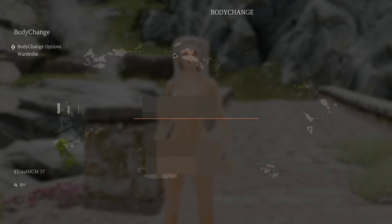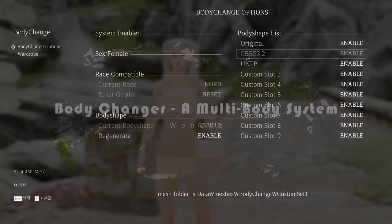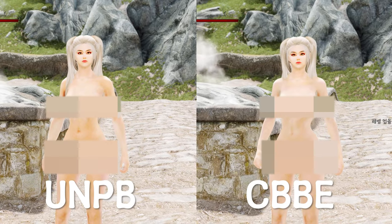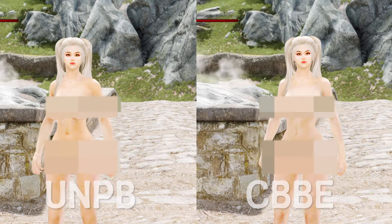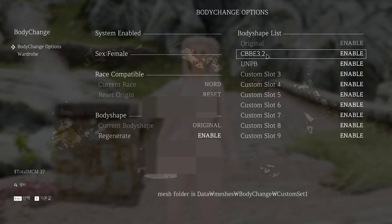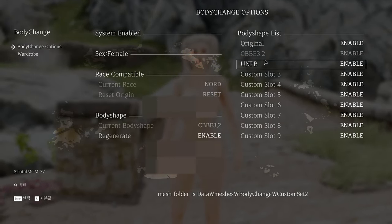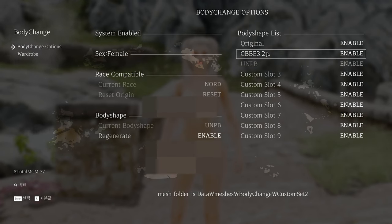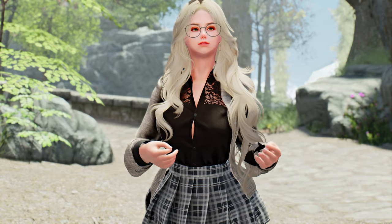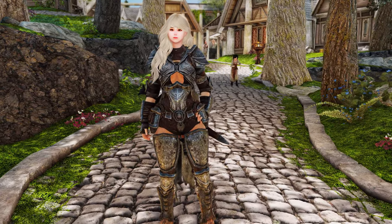Moving on to Body Changer, a multi-body system. Body Changer allows you to select and change various body types within the game. You can customize your physique as you desire, whether it's muscular, slim, or curvy. It offers the convenience of real-time body changes within the game. If you want the flexibility to change your body in various ways on the fly, this mod is worth trying out.